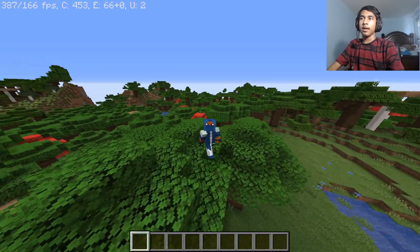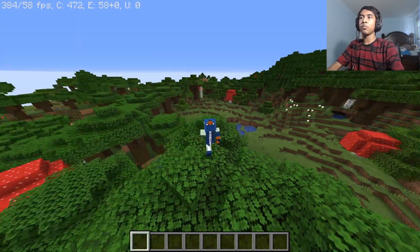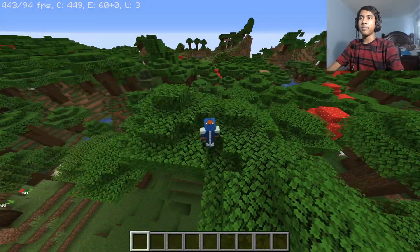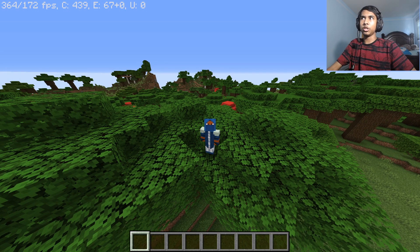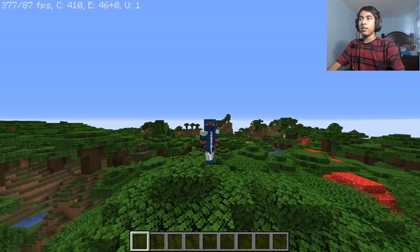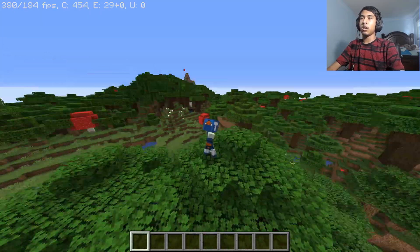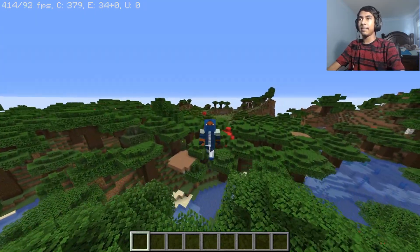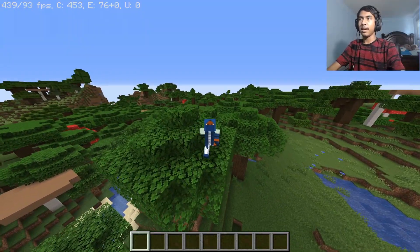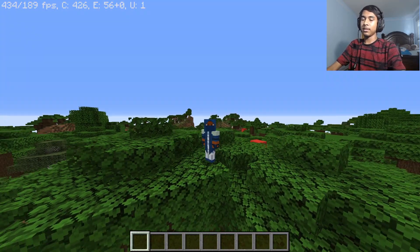This is OptiFine running on the Fabric API. I'm also going to do a separate test with OptiFine launched independently from the Fabric launcher. My specs are an RTX 2080 Super and an Intel i9-9900, so it's a pretty powerful computer. We're sitting at 300–400 FPS and it's running quite well.